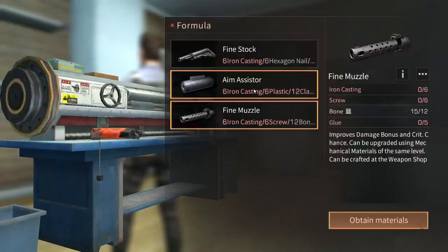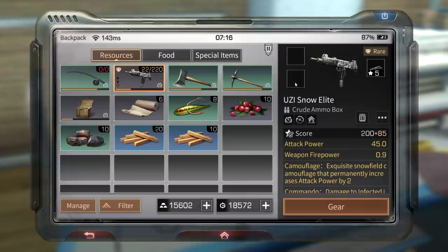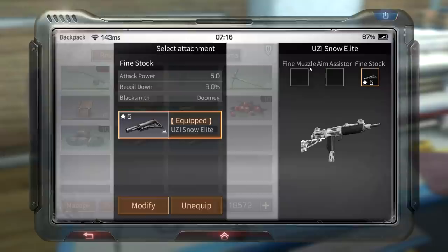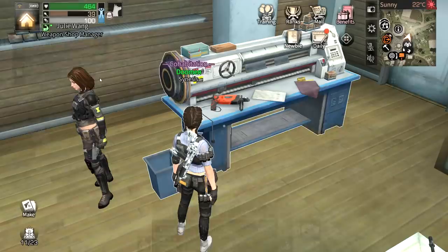You will need three of them, and once you have all three they can each be put in a slot — one goes on the barrel, one goes for your laser. This is the stock, aim assist right over here, and muzzle right here. You put all of those on and then you upgrade them.